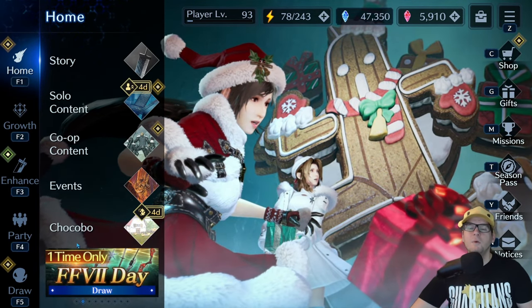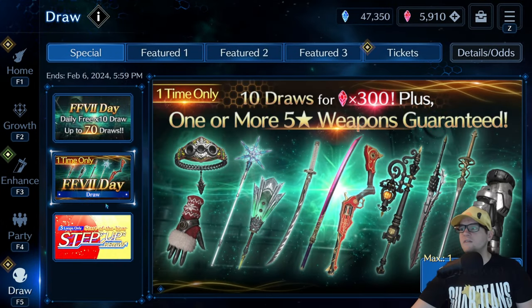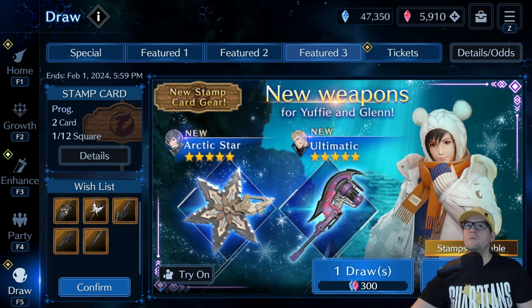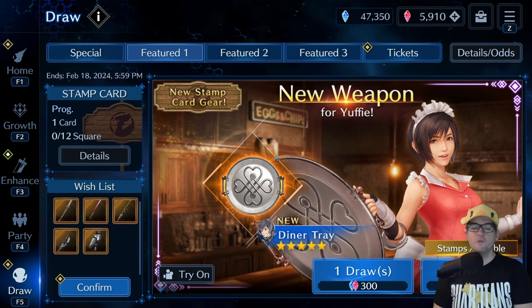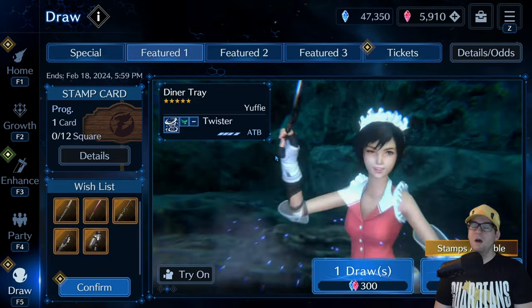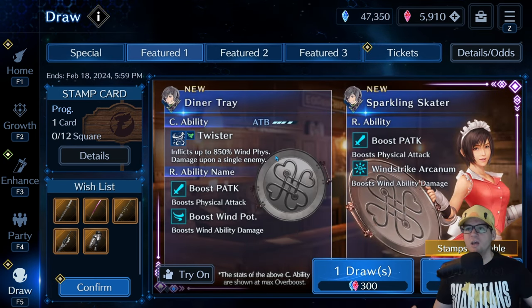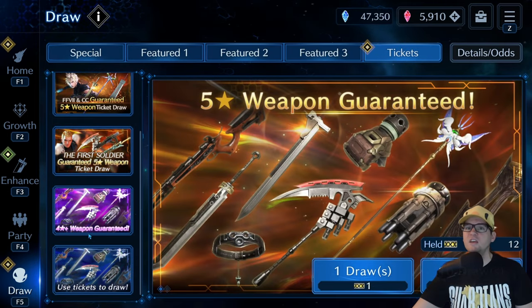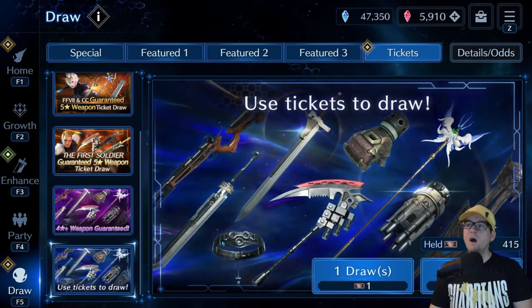I would highly recommend go ahead and do this pull - you get 10 free draws. Don't forget this one's also a great deal if you want to get that. But wow, three banners going right now - I didn't realize the Yuffie one ends in two days. I would say get this Yuffie banner if you really want it. I'm personally not going to because I'm actually gonna try to wait for the next limited banner and go hard on that, saving up tons of gems. Eventually this weapon will end up showing up over here in the tickets anyway.